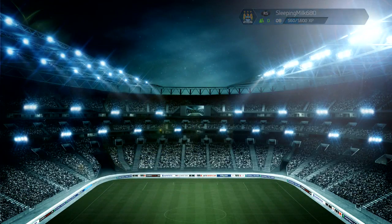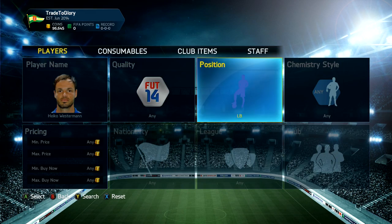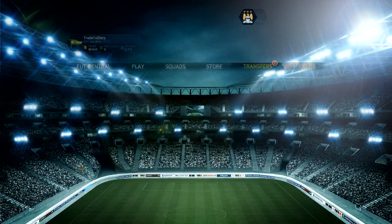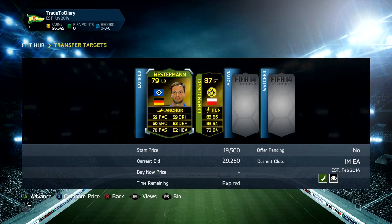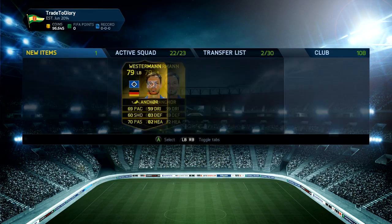We go into the trade pile and one thing has sold — that's the Jason Park. We've listed up the Lewandowski and we've still got that Sidney, he's really hard to sell. Then I'm looking at Westermanns in left backs and there were none at all, so I managed to pick one up for 29k. FutBin, the website I use to check all my prices, said the average price was around 60k. So I'm going to list mine up for around there and hopefully he sells.